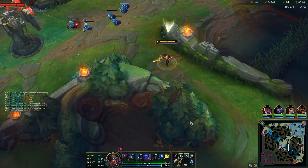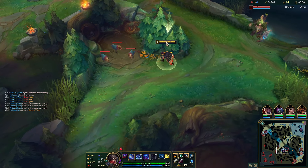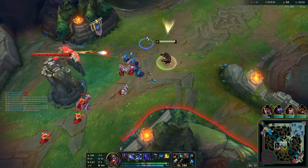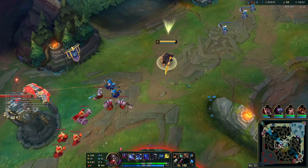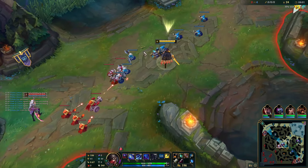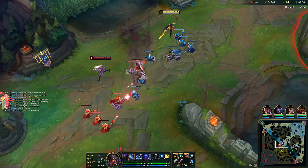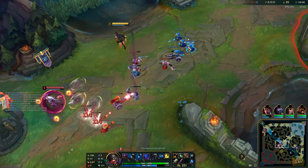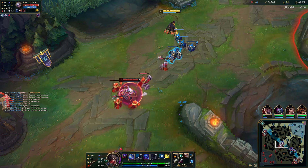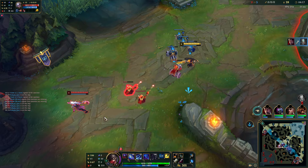The advantage you have as Talon in this matchup is the fact that you have your E — you're gonna be able to out-roam her. She can just run to bot lane, top lane, whatever, and you'll be able to get skirmishes before her. You can wave clear with your W; she has decent wave clear with her W and Q. Later on you should be able to kill her with Conqueror — as long as she's not too far ahead or we're even, I'll be able to kill her.